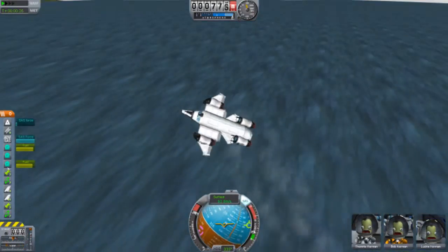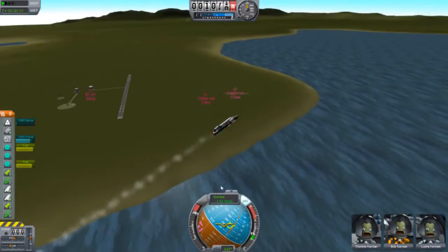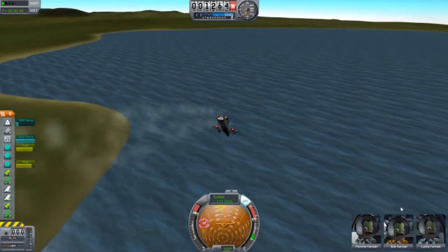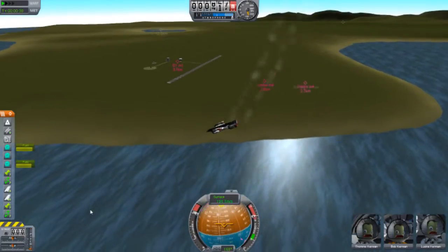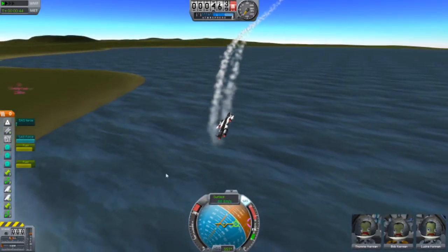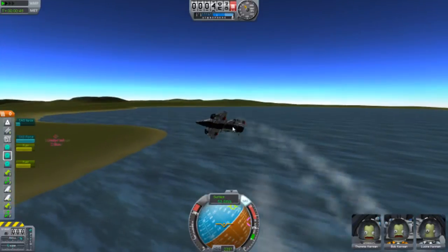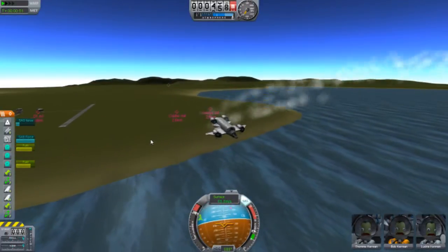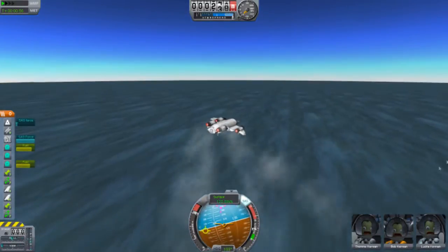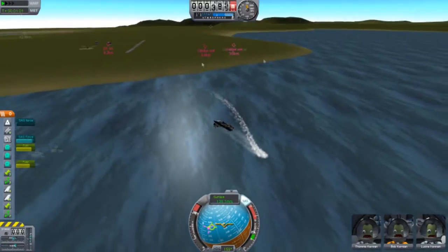Alright, it's turning. Clicking SAS — I usually click it every now and then. I'm clicking Q every now and then to actually turn the aircraft, and it doesn't actually turn it. I'm going to try lifting up instead, but if I get high enough then I can turn it around.